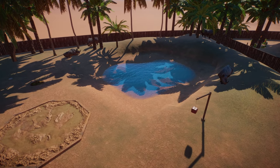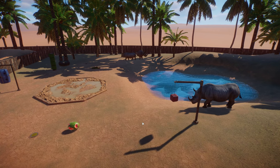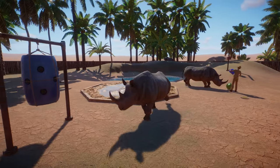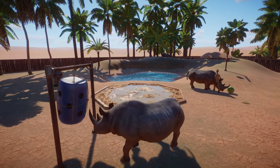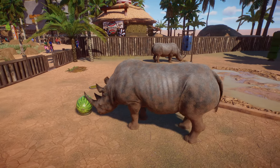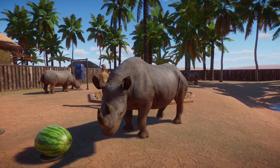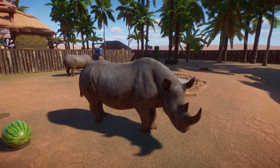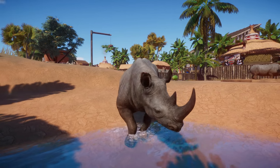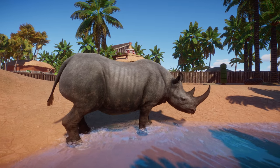Over here we have the black rhino. I like rhinoceroses a lot — we now have a few different varieties in the game. With the African Pack DLC we got the white rhinos, and the character models on the rhinos are definitely one of my favorites in the whole game. They just look like living dinosaurs, they're so cool. Look at him — he's all covered in dirt, going to get himself washed off and cleaned up.